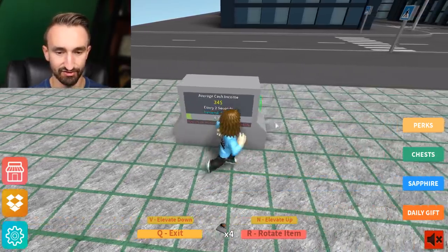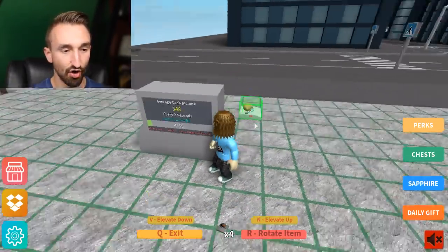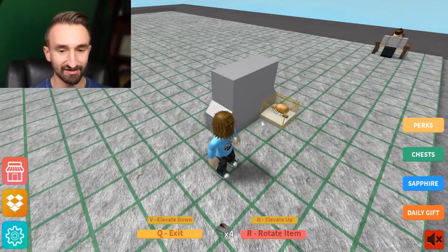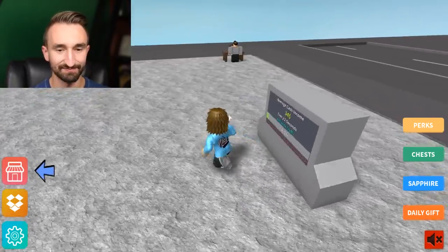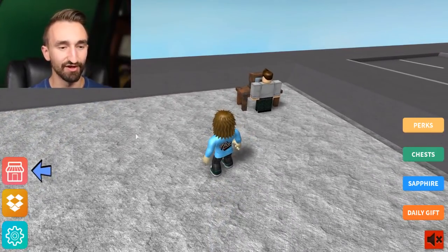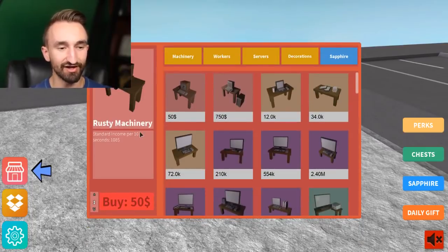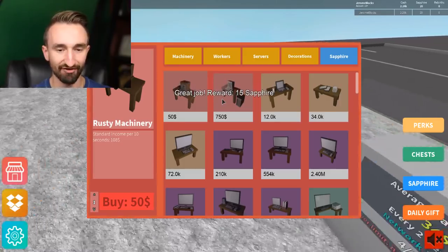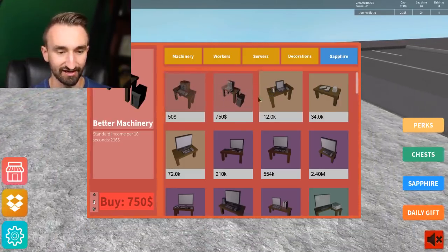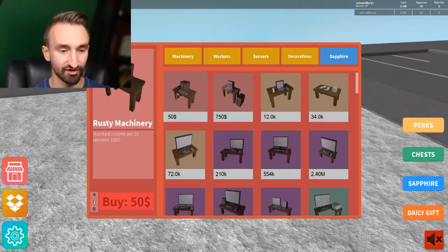We put the potato powered server down and the network got bigger. The tutorial says to buy better items from the shop by pressing F or clicking the shop icon — the rest is up to us to discover. We got a reward — some sapphires! Better machinery does 216 dollars every time versus 108 for the rusty machine.